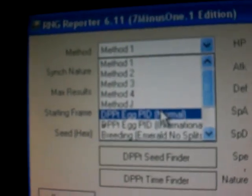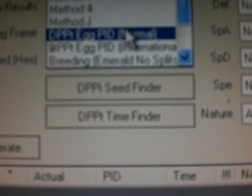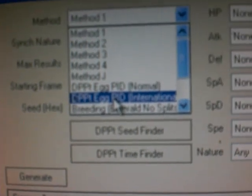Now go up and click Find. You should find a list of seeds. Go up to Method — this is where you could mess up, but it isn't a big problem. You'd either go to DPPT Egg PID Normal or Egg PID International. If you have two English Pokemon from the US, go to Normal. If you go to International, you need at least one parent from a different nation — for example, the Ditto I have is from Japan. I have a Ditto and a Gligar that I want to breed into a shiny Gligar, so I hit International.